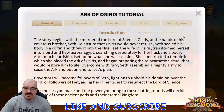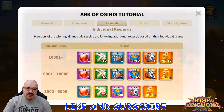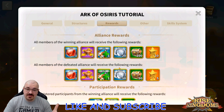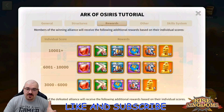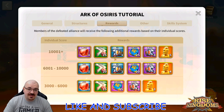The first thing that everyone probably cares about in Ark of Osiris is mostly the rewards. When you go to the rewards, you'll notice it says members of the winning alliance will receive the following additional rewards. If you manage to get your individual score to 10,000 plus, this is about the rewards you can get, plus a couple more extra for registration. All members in the winning alliance get those as well.